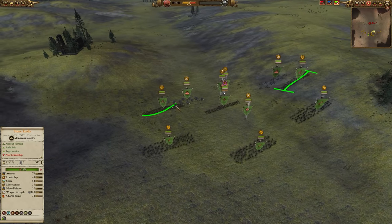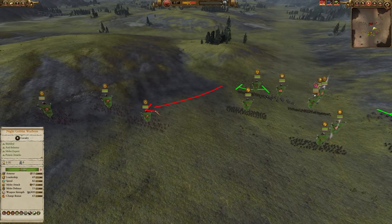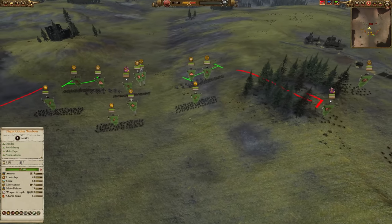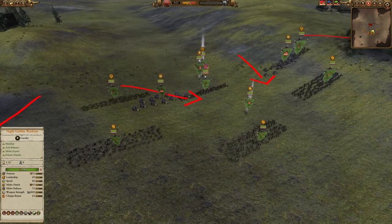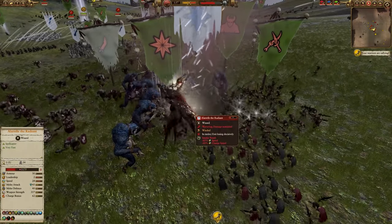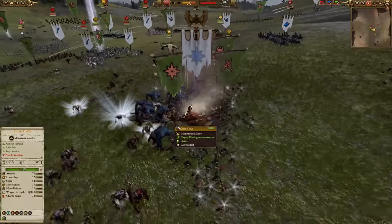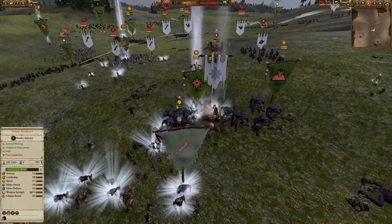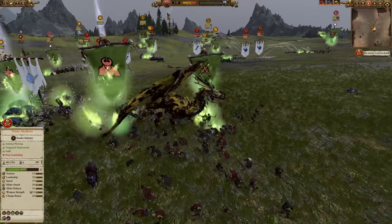Nasty Skulkers want to be in the middle edges of your formation, behind the front line, because they're not great at taking charges. But they can go out to help with cavalry if any comes around the flank, or they can stay ready if anyone dives into the middle of your army to get after your vulnerable lord. This is where people and the AI will make mistakes — they'll try to dive after your vulnerable lord. You then get the Nasty Skulkers on them, pin them in place with the Smoke Bomb so they can't get away, and jump on them with everything powerful you have.